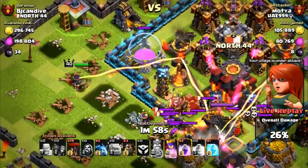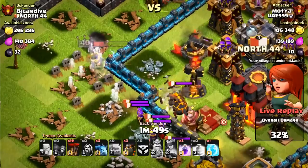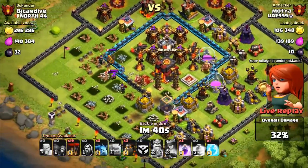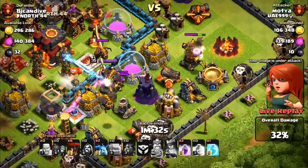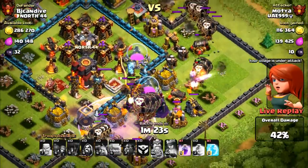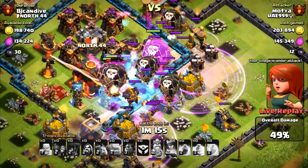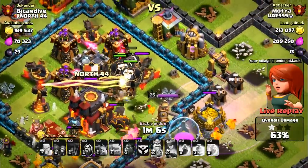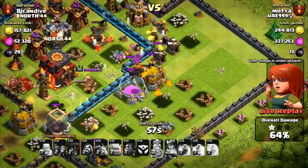I still have the lava hound which is a good distraction. His queen is off doing nothing really. He's at 27% and still has a bunch of troops left. His queen didn't do much though. He's going to wreck down on this side to make sure he gets to 50% - yep, three lava hounds coming in. I don't have very many air traps. There go my air bombs and air traps. He's at 37% - I think he's going to get the one star, maybe not the two. My lava hound did really good at distracting. He got the one star but I don't think he'll get the two star - this is normally a three star attack strategy and one I want to adopt later.